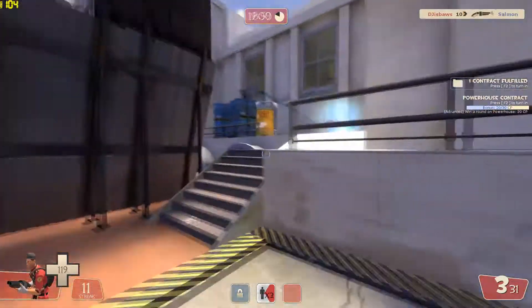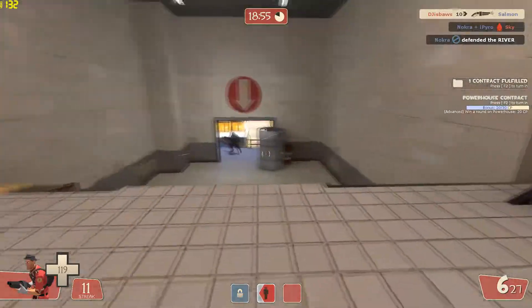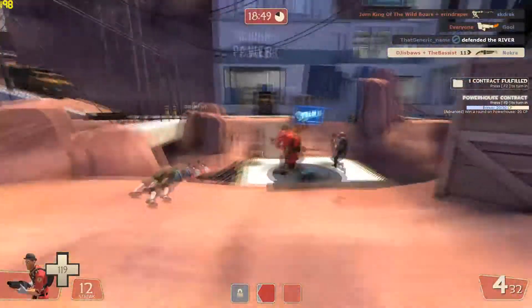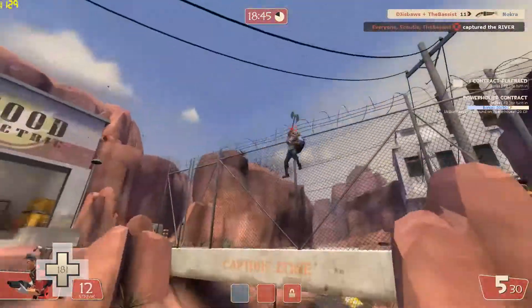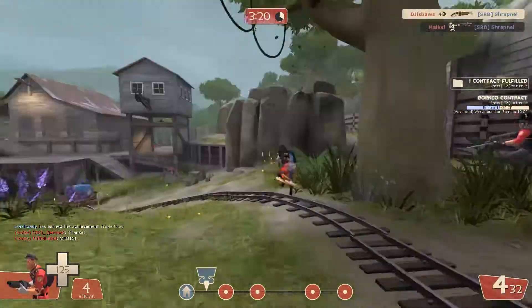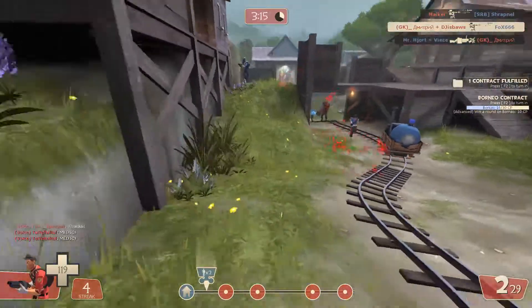As for Pyros, try to stay out of range of the flamethrower and keep your distance in general. You don't want to be fighting a Pyro one-on-one preferably. But if you have no choice, just stay at medium range, take pot shots, chip away their health, and dodge their flares. And if they take out the shotgun, apply the hitscan tip. Very easy.